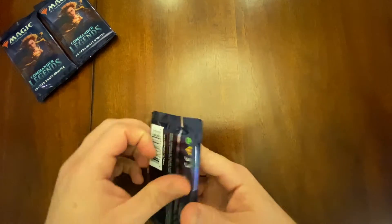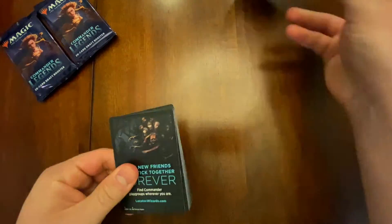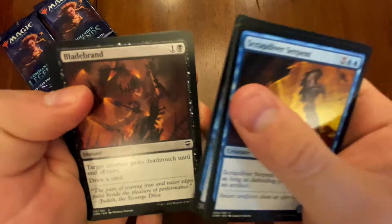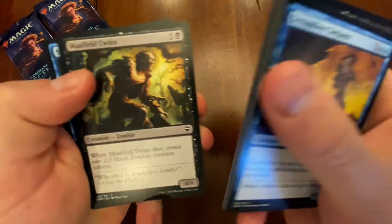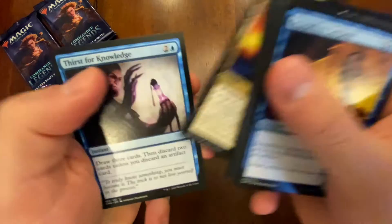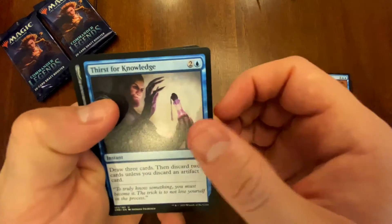Let's see what we get today. Come on, let's go! We got preordain — we'll take it, very nice. A 50-cent uncommon, Opal Palace — very nice artwork. And we got our Thirst for Knowledge.